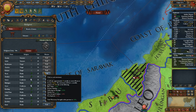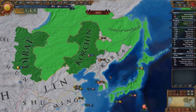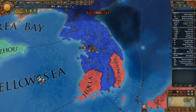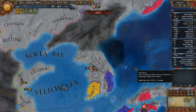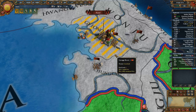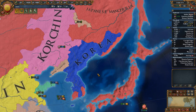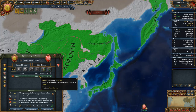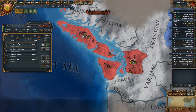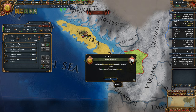Goodbye, Westerners. We got kicked out of Korea again, which sucks. I don't even think I've fabricated a single claim against them yet. We're looking for the development map mode — 23 development there. I think we want a fabricated claim on Gyeonggi. We're going to attack you soon, just so you know. We have a war at 100%, we should probably peace out. Unrest is pretty high.